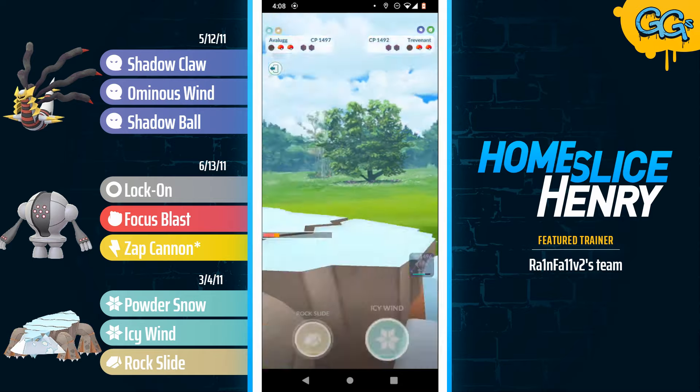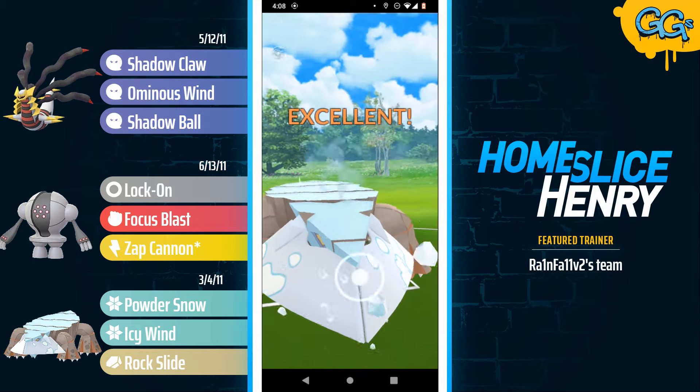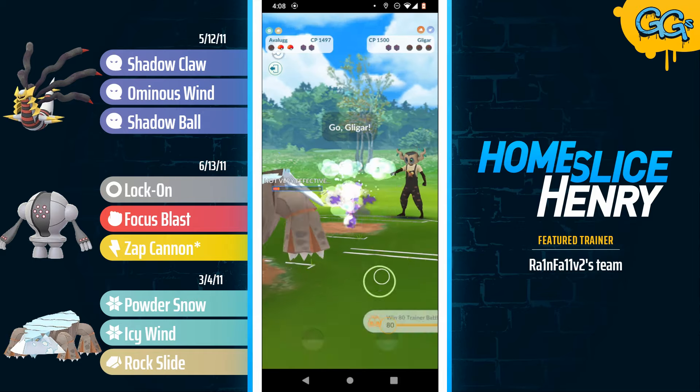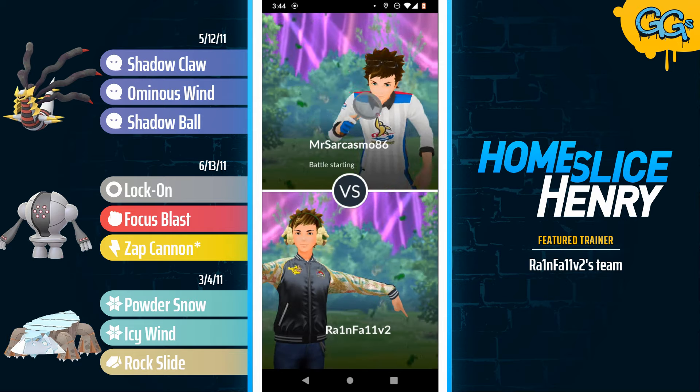The Trevenant fires off the Shadow Ball. Hisuian Avalugg is able to absorb that damage and fire off the Icy Wind. The Icy Wind picks up the knockout. In comes the Gligar — that gets farmed down as well, and that's game over.